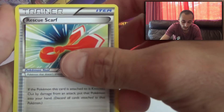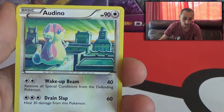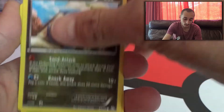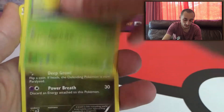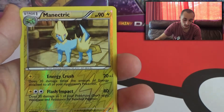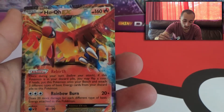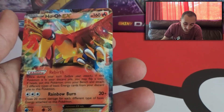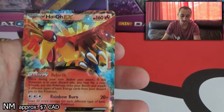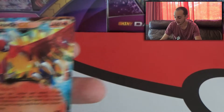Alright, so we got the Rescue Scarf, Sawk, Audino, Stunky, Gible, Foongus, Dino, Amoonguss, ooh the Reverse Manectric, and a Ho-Oh EX — no way, not bad, not too bad guys, honestly, not too shabby at all.